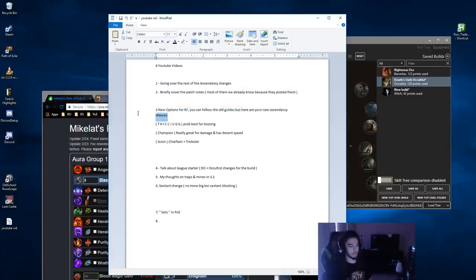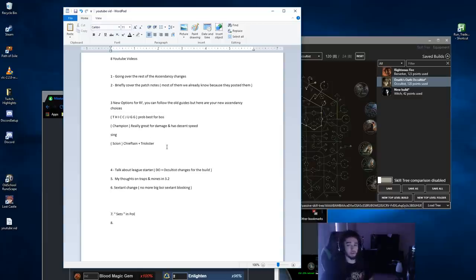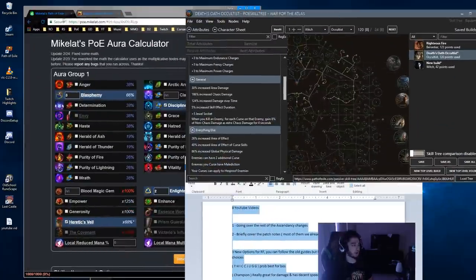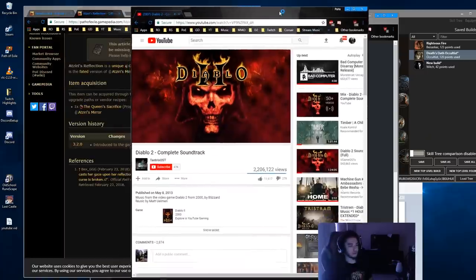I'll be making a video on new options for Righteous Fire — Champion and Juggernaut actually look really insane for it, and I'll briefly go over ways to play those. You can still use the same build guides as the Berserker version. I might also play a Mine build — I don't think I'll be playing Traps, but Mines look really strong right now with Saboteur, like CI Mines. Anyway, that's pretty much about it. I'll go ahead and put a link to my current character, the aura tree, and the uniques used in the comments below. Hope you guys have a wonderful time and I'll see you boys all tomorrow. Take care, everybody.